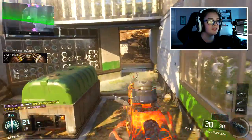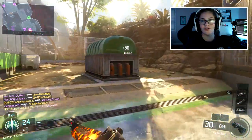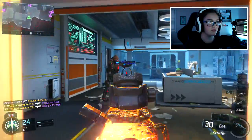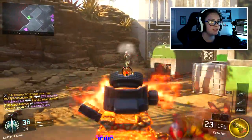Everyone used the Cuda when the game first came out in the beta, which was exciting. The Cuda's got really good accuracy so you can engage at a good distance. If your aim is okay, you'll most likely get the kill because the accuracy is really good on this gun, which is a nice feature.